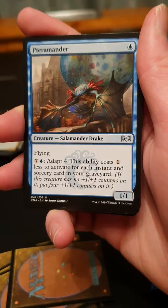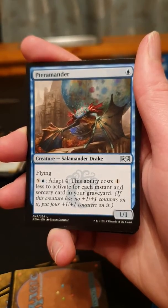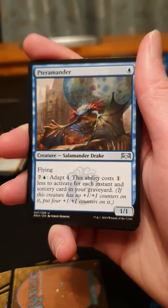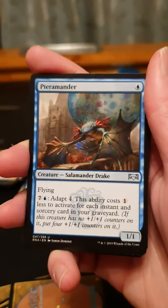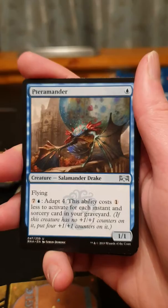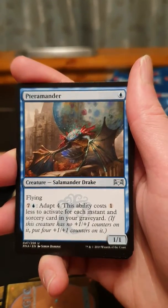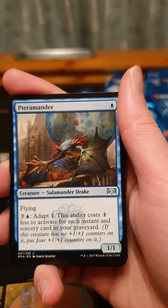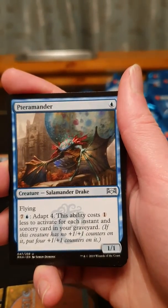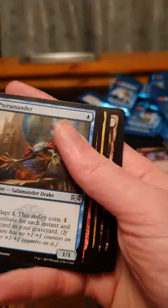Petrimander — this one looks quite good if you'd have him in a deck with a lot of spells and a lot of instants. Because that tap ability, I mean I like tap to eight — it is really expensive, but that wee ability costs one less to activate for each instant or sorcery in your hand. Handy. And the fact that he's a one-mana 1/1 flyer is always useful. Yeah, he's a good one, I like him.